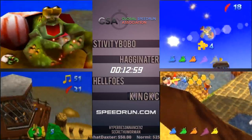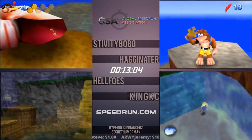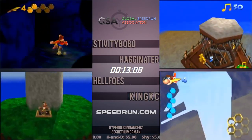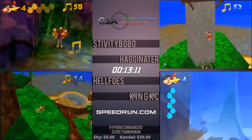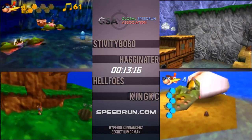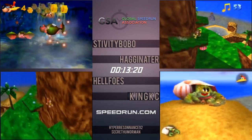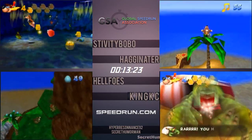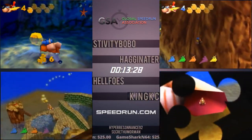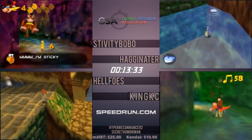Stiv now going for Nipper skip. Right after you cancel Nipper's text, you're actually invulnerable for a bit, so you can jump inside his shell and get stuck in the back. Helfo's misses a note and has to go all the way back up the ramps. Stiv's got to be careful — he's going to kill these crabs because he was low on health. He got hit before he jumped for the Jiggy, so he had to get extra health — he was at two and got down to one.